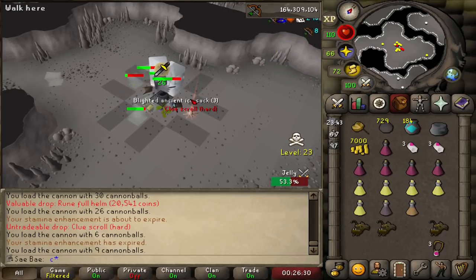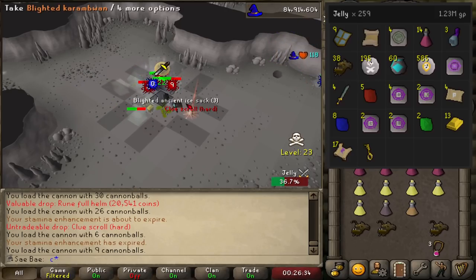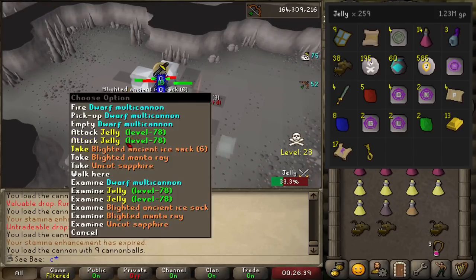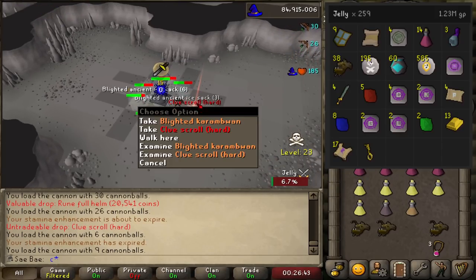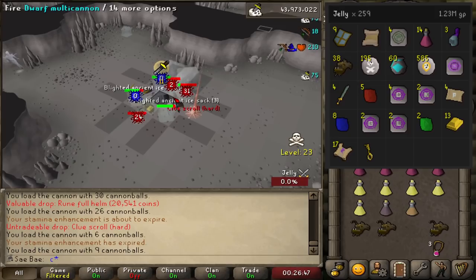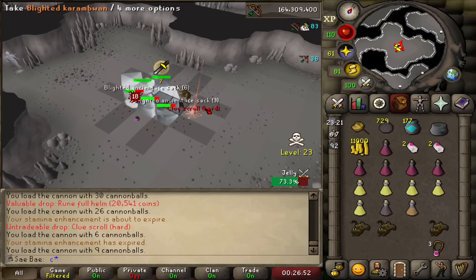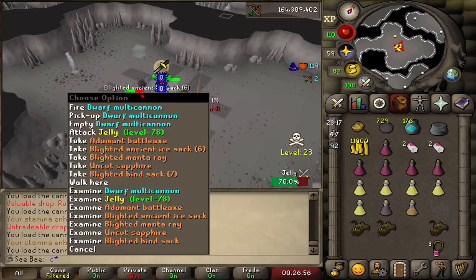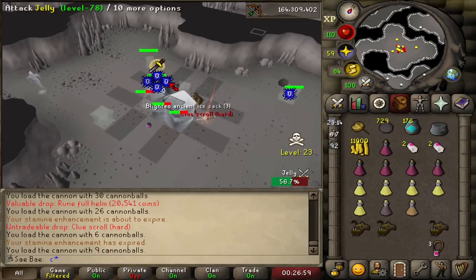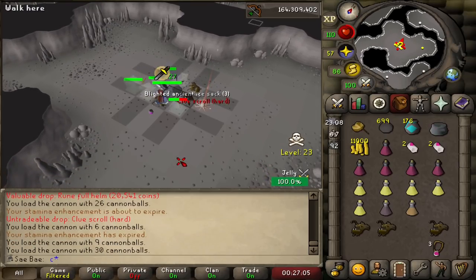The hard clue rate from Jellies is absolutely ridiculous. Across the three tasks I've had, I'm running at a rate of 1 in 15 — about every 15 Jellies I get a hard clue, and I've gotten about 18 hard clues. The hard clue chance is at least 1 in 32. So if you're into clue scrolls, this task is definitely worth it — and even if you're not, it's 100% worth it.